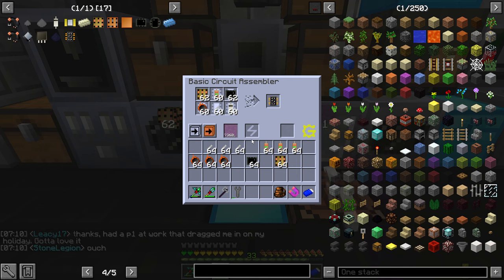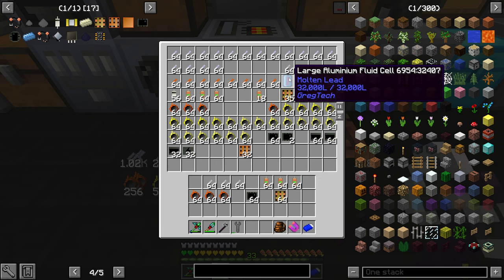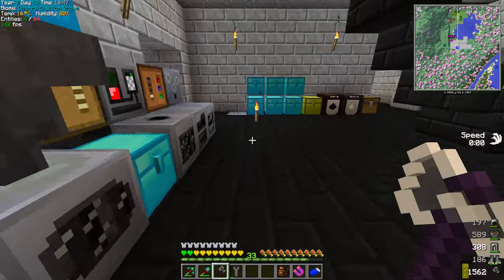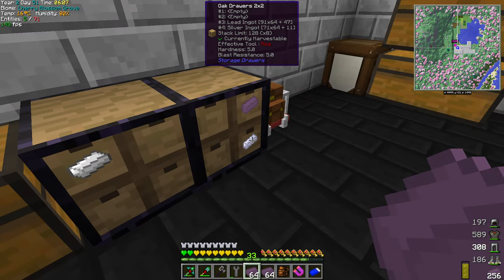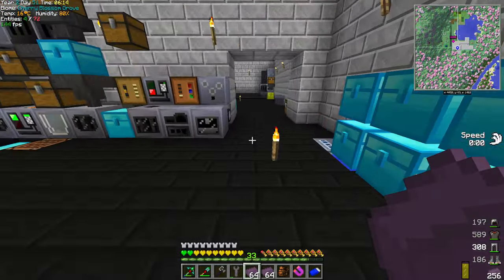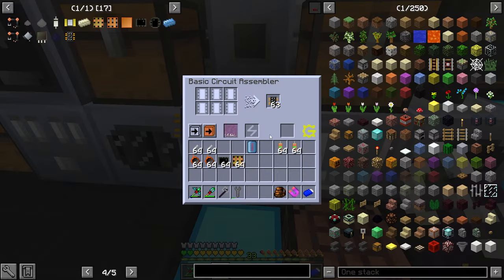There we go, perfect. I'll let that run for a bit. I also have this full of molten lead - it is double but because I have so much molten lead I thought that was easier. Maybe later tin would be better but I'm lower on tin. By the way, I have tons of silver and iron. I thought I was a little low on silver but I was being an idiot - I completely forgot about that.